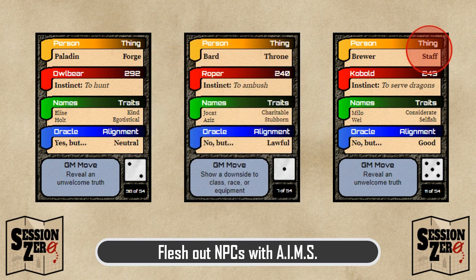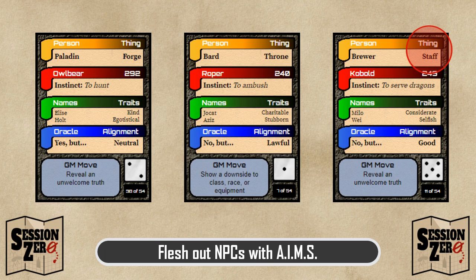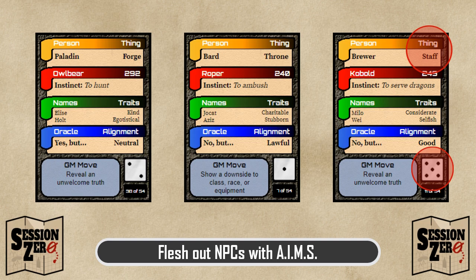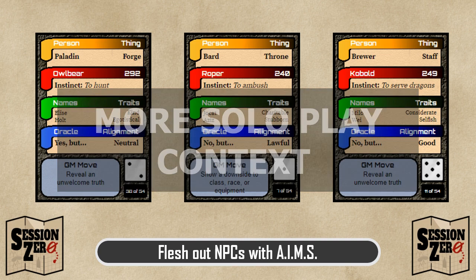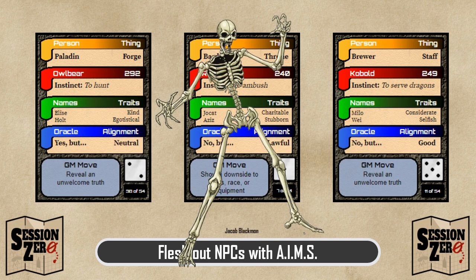When I wrote the "thing" field for the Oracle deck, I thought of this as a physical item, like a wizard's staff. But we don't have to be that literal. Let's use "staff" to mean her brewery staff — her employees. Let's read the d6 on this card as a d3 and say there are three employees. I think when her business was destroyed by the catastrophe, she promised her staff she'd take care of them, at least until she was able to open shop in a new location. So she's in debt to an innkeeper where she's putting up her staff. I think that's a great skeleton to start with, but let's look at AIMS to add some flesh.